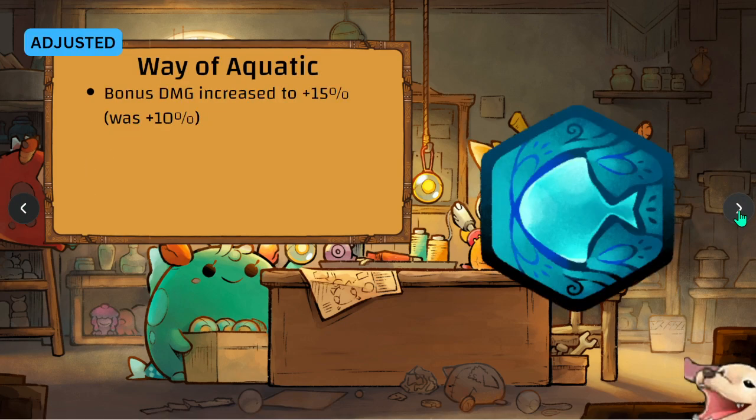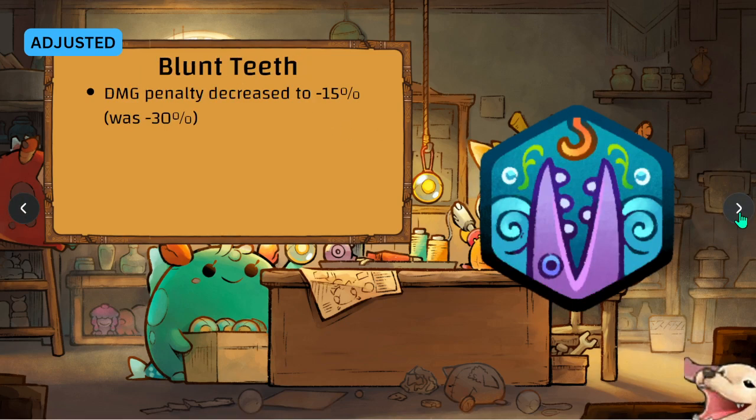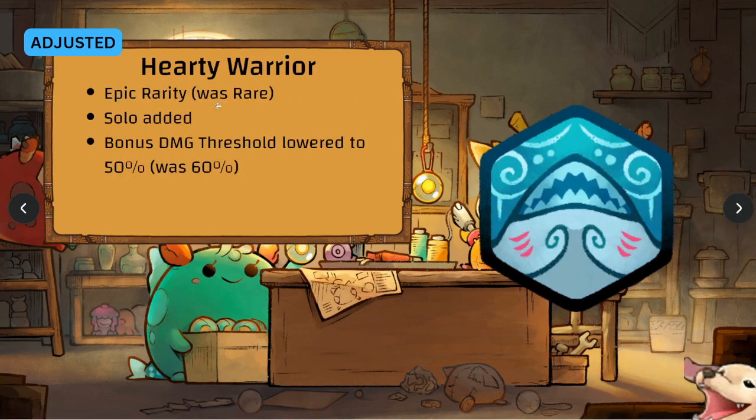At Aqua runes: Way of Aquatic has been buffed to plus 15 percent — very nice. Blunt Teeth has also been buffed, now minus 15 instead of minus 30. Hardy has been adjusted — it's now an Epic rarity rune. Solo has been added and the bonus threshold has been lowered to 50, so it's a nerf and a buff simultaneously. As a triple owl enjoyer, this is a bit scary.